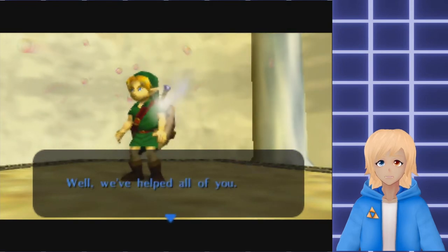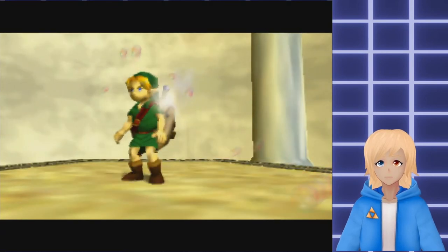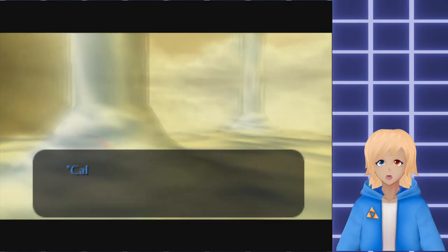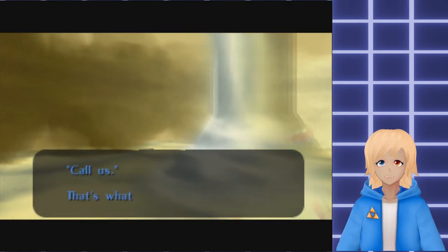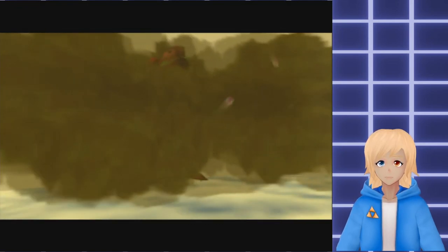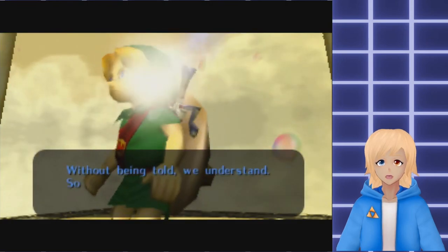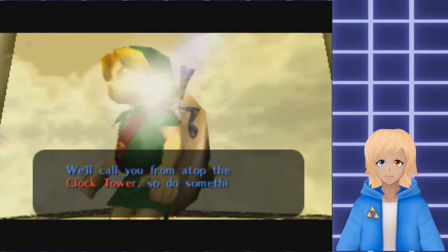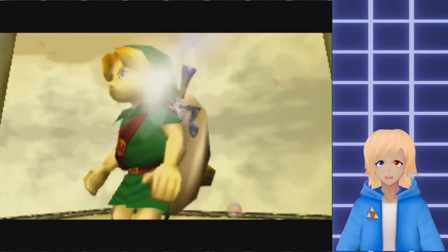We've helped all of you - that's all we can do. Call us - that's what they're saying. Without being told, we understand. So now you'll help us out in exchange. We'll call you from atop the clock tower, so do something about him, all right?